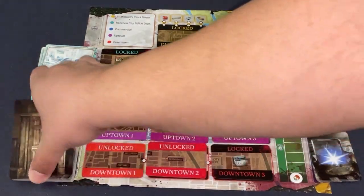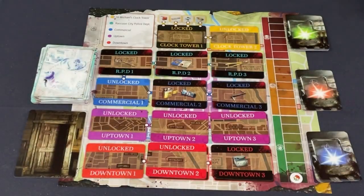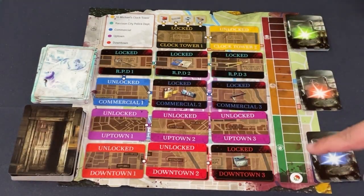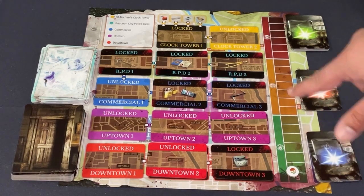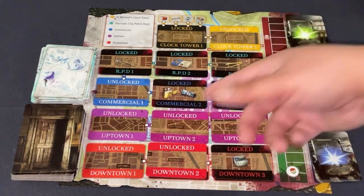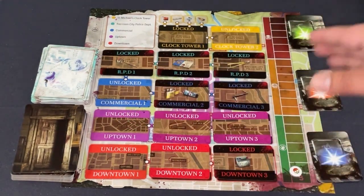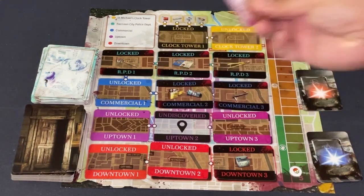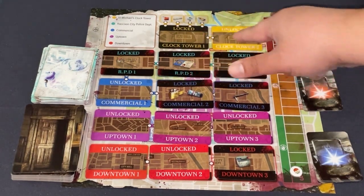Here is the scenario and the terror level that corresponds to the tension deck. There are symbols on the cards that correspond to a track. The higher the terror level — which only goes up over multiple scenarios — the worse those cards get. You're adding worse cards to the tension deck, and they become even worse depending on how terrible things are in Raccoon City. The campaign starts with three unlocked scenarios.